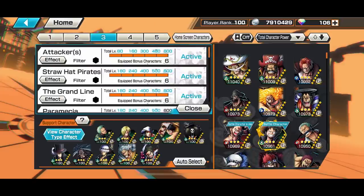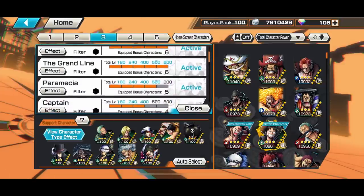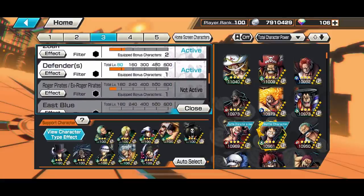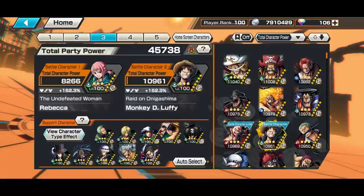The tags I've activated are Attacker, Straw Hat, Grand 9, and then the extras like Paramecia, Captain, New World, Worst Generation Runner, Zoan, and Defenders — with 152% support.